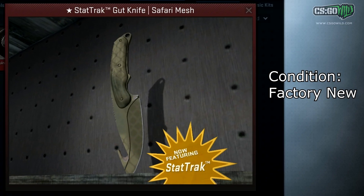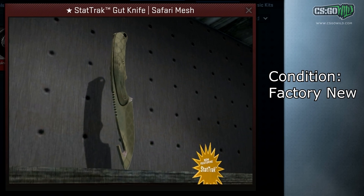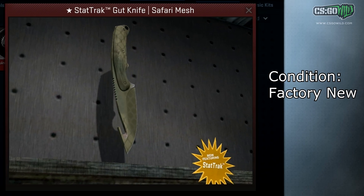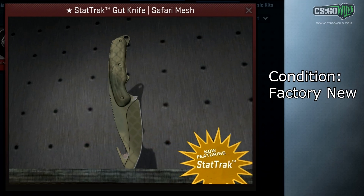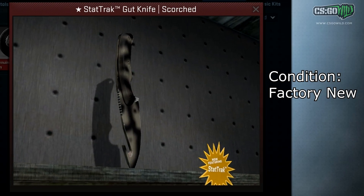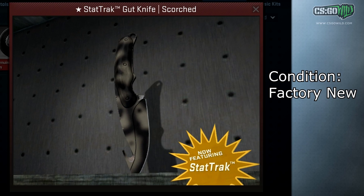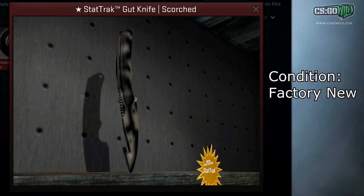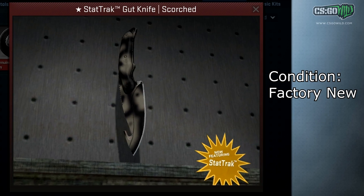The odds of getting any of these skins in StatTrak Factory New are super, super low. Here are some more gut knives — pretty cancerous items, honestly, unless you're trading with people from Dubai. No normal person wants these items because they're really hard to sell. But a lot of these gut knives are owned by another guy who collects all the gut knives in StatTrak Factory New — actually one of my friends who owns CSGO Zone. He's probably been offered thousands of dollars by Dubai collectors, but hasn't sold them yet — I guess he's trying to get the ultimate gut knife collection.